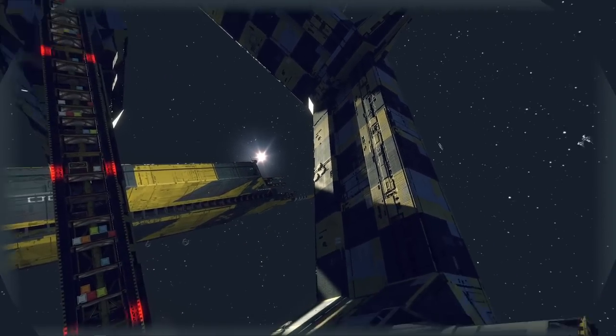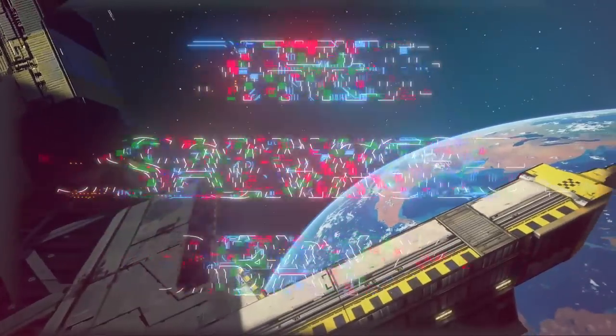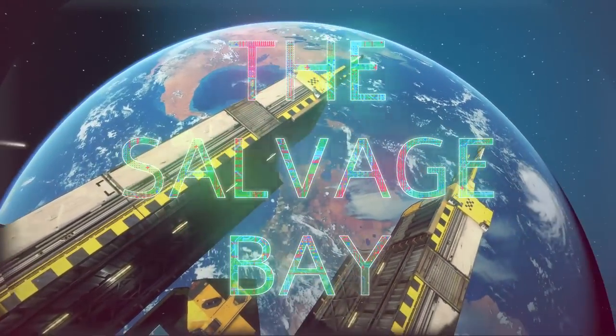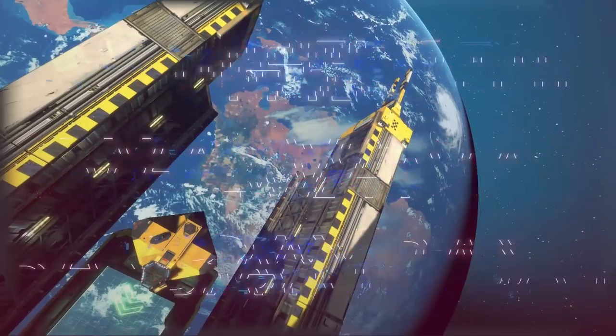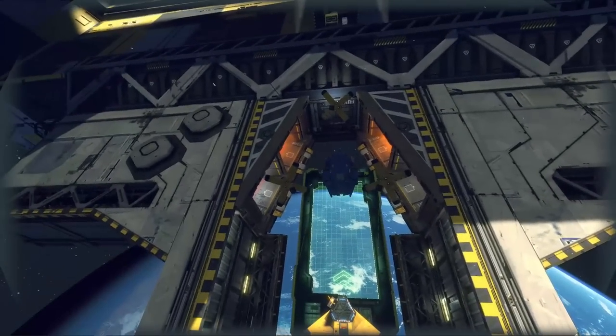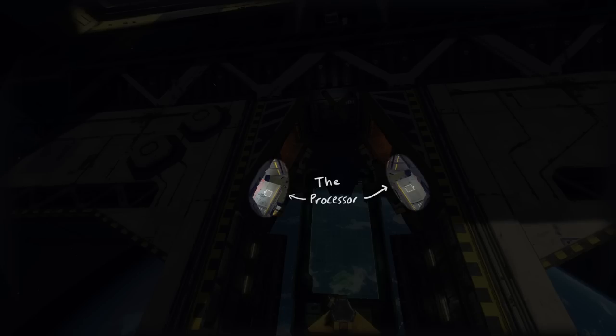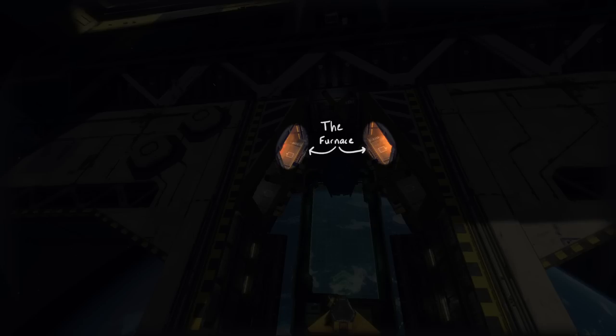First things first, let's get familiar with our work environment — the salvage bay — and everything located inside of it. Knowing what everything around you is and does is going to be super important, and there are six primary features we should be aware of: the master jack, the ship itself, the barge, the processor, the furnace, and the jacks.